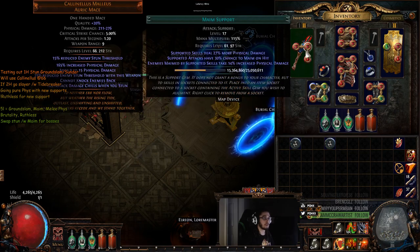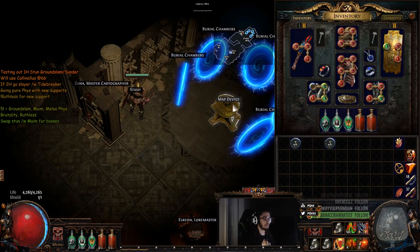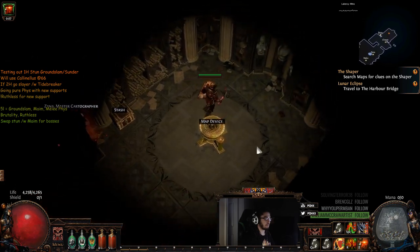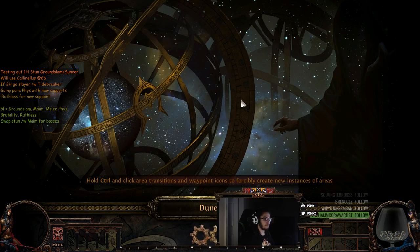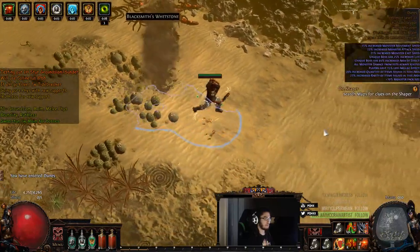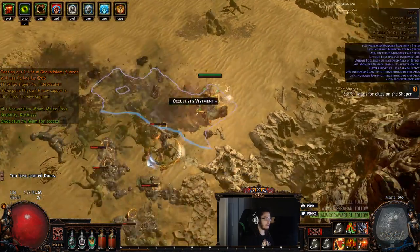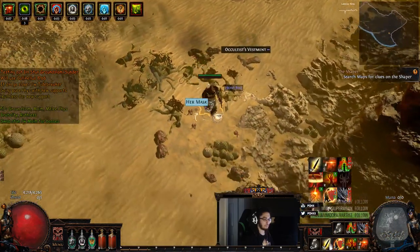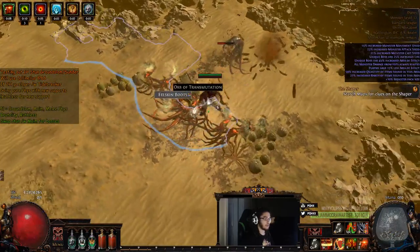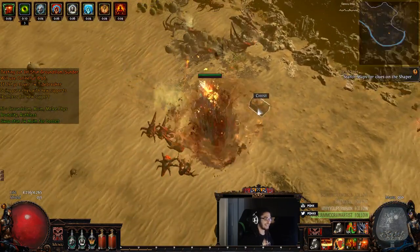The last thing is I don't use a stun support gem, but if I wanted to stun higher-end bosses I would probably need to use it. As of right now I can pretty much stun everything. I haven't actually tried this Dunes boss yet, so let's see what happens. Now this is also a reduced AoE map, and no way in hell would I play Ground Slam in here.